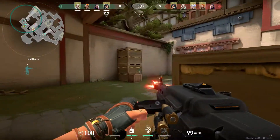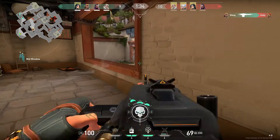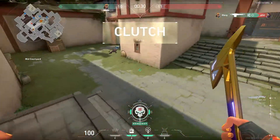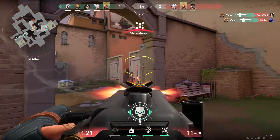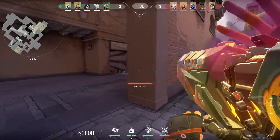If there is one thing I want you to take away from this guide, it is that the Odin is far better to use when it's scoped in than when it's unscoped. The first reason is that the Odin starts firing at its maximum rate of fire when scoped in. The second and most surprising reason is that the bullet spray is exponentially easier to control when you are scoped as well, and I'll demonstrate this in the range a little further in.